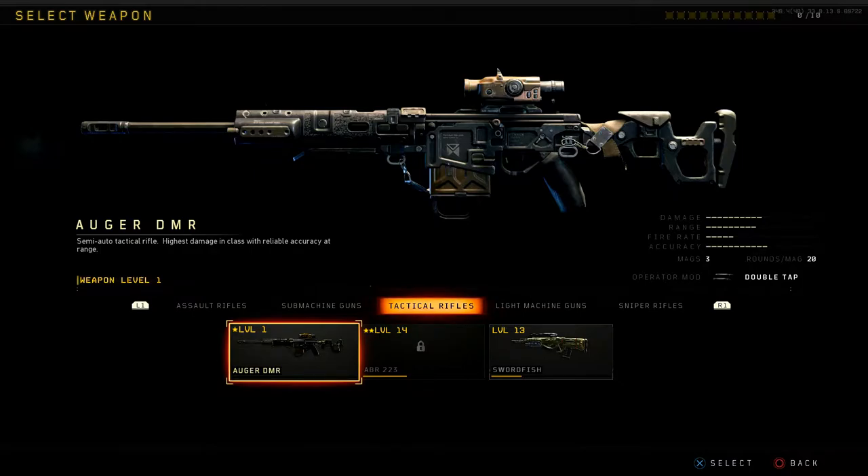It does come with an operator mod: Double Tap. This is exactly what it sounds like — it lets you shoot two bullets instead of one. It's very effective. I've seen people use it at higher levels and it is insane. When you put on the operator mod it's supposed to be fun, a good change of pace, and Double Tap definitely does that.